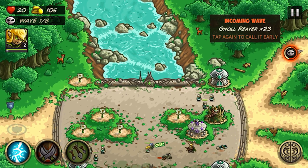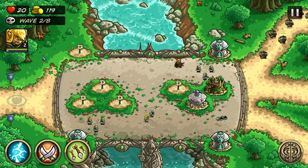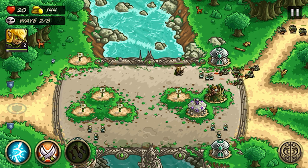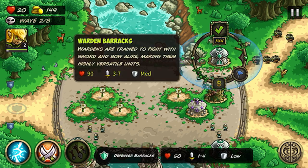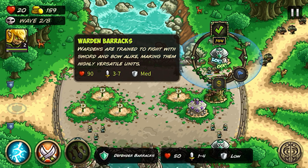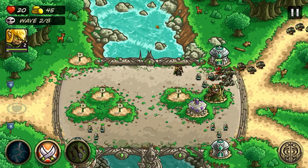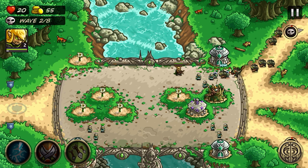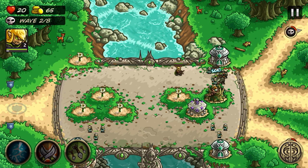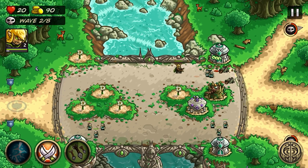It looks like we're going well. We'll reinforce one more time. Now we can start early — more Gnoll Reavers incoming. We'll send our hero to their side. We won't use our hero's ultimate just yet. We'll upgrade the barracks — Wardens are trained to fight with sword and bow alike, making them highly versatile units. They gain medium armor, more attack, and experience each time they attack.